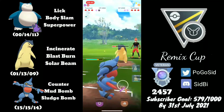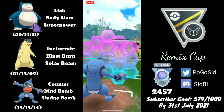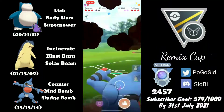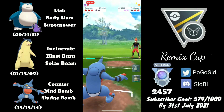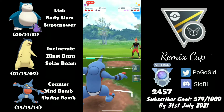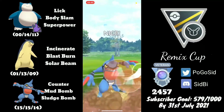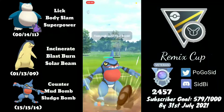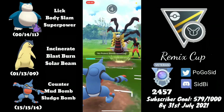I allowed Typhlosion to get ahead on energy, which will allow it to get to another Blast Burn. I need to shield this if I want to keep that matchup or Snorlax intact. That allowed Typhlosion to make me spend two shields, and that was probably the result of my incorrect play. But this just shows how crazy strong Typhlosion is.